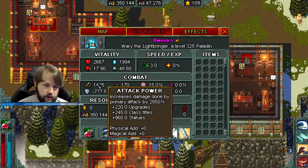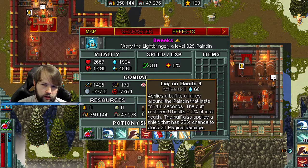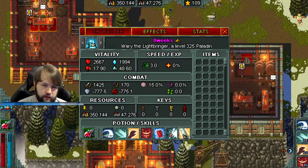Attack power increases damage done by your primary attack by a percentage — 2850 in this case. So that's a percent increase on the flat amount that your primary gives you. Your primary attack is the sword. Under it, it says 'primary attack.' These other abilities are active skills and passive skills — they all count as skills.